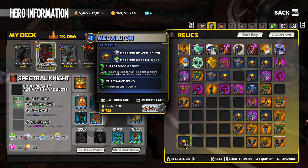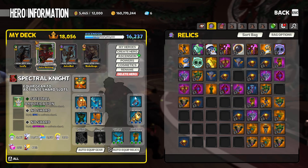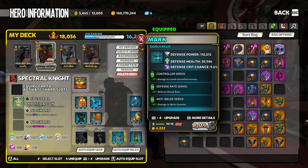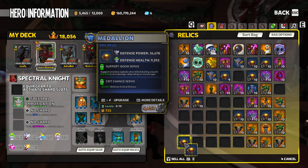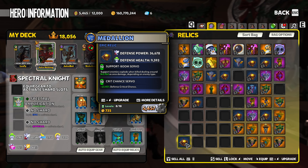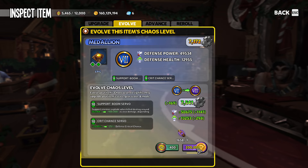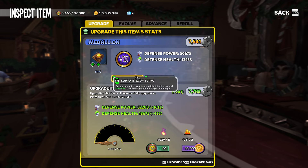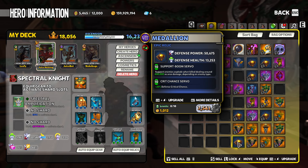Now if we wanted to use this mod on another item - say a Chaos 10 relic - we would have to take it up one step further to Chaos 8. At Chaos 8, a mod's quality caps out so we don't need to go any further. Now looking at it at Chaos 8: 25 defense crit chance - it's at its final form, it's not going to get any better than that. We can now move that crit chance servo over to a Chaos 9 or Chaos 10 item.